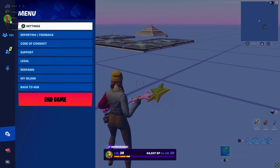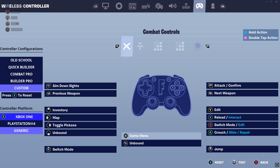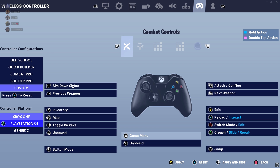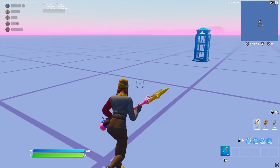Now for PC-only tips. In your settings and binds, where it says controller platform, set it to Xbox — it has the least input delay. It used to be generic but generic is bad now. The only reason it was on generic for me is because the game auto-switches it to generic by default, so every time you load in you may need to go change it back to Xbox.